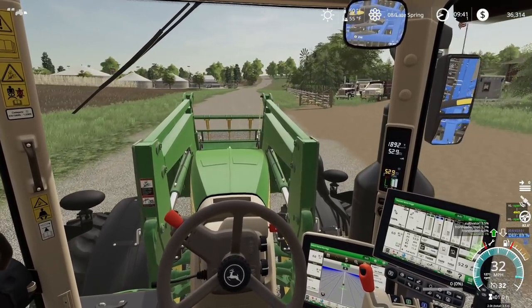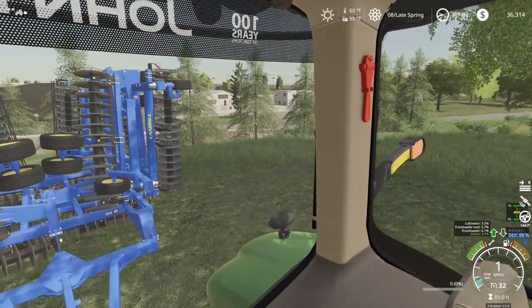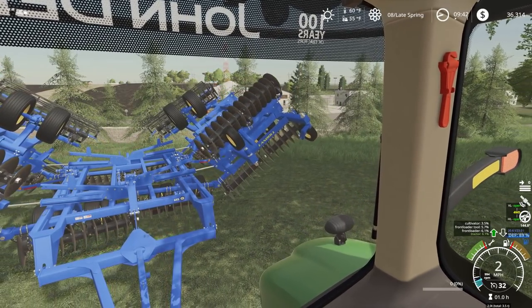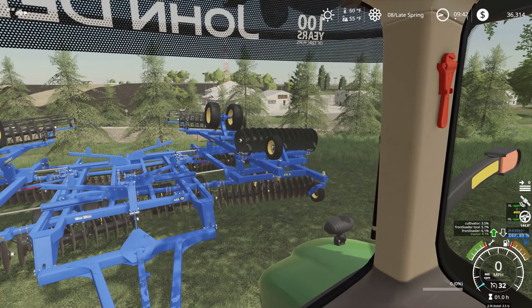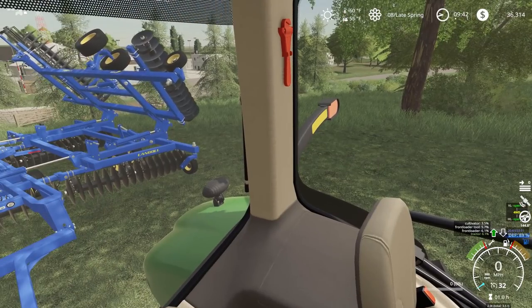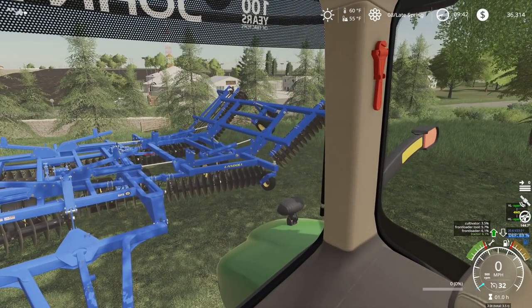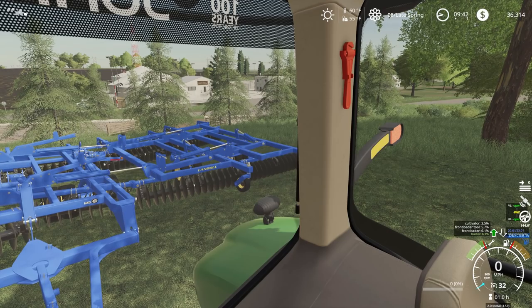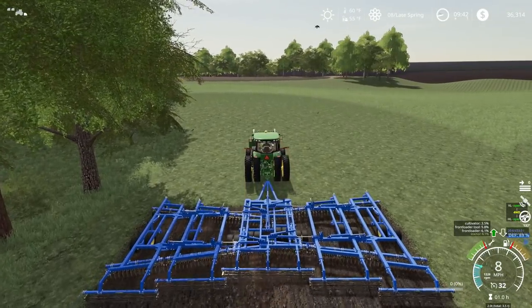Alright, now we're going to unfold this quickly — start disking up this land, and then all we have to do is spread it. Should be a good day of work done. It takes a while for this thing to unfold. Lower that thing down and start disking.